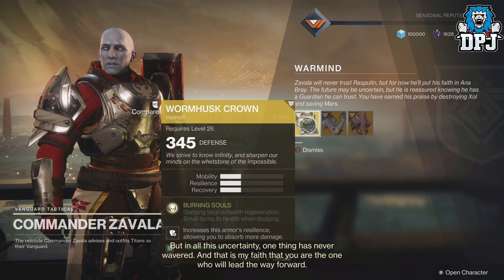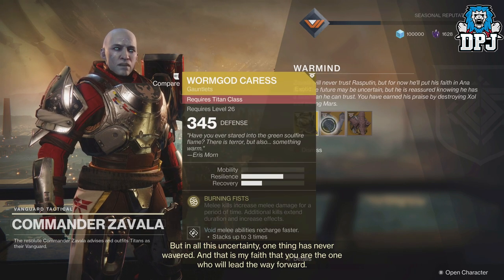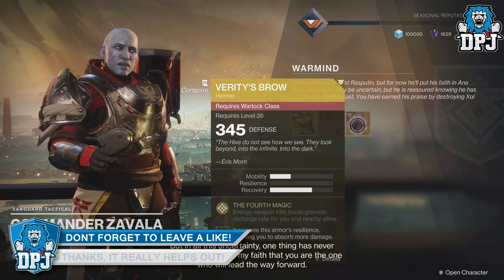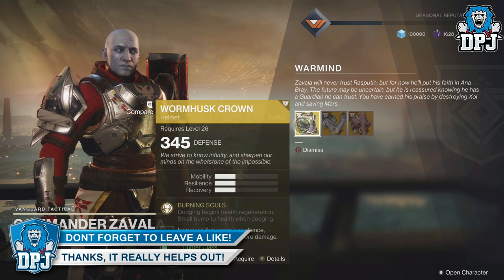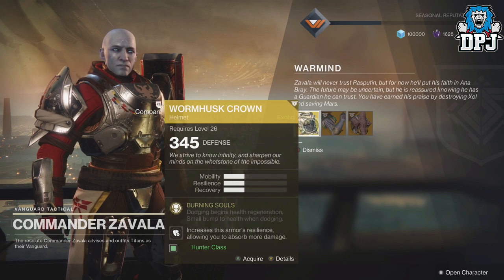Getting into the Warmind DLC story — as short as it is — once you complete it, and I won't tell you anything that happens, you are prompted to go and see Zavala within the tower. Waiting for you will be an exotic armor piece. Depending on the character you are playing, you can only pick up the one that matches your character.